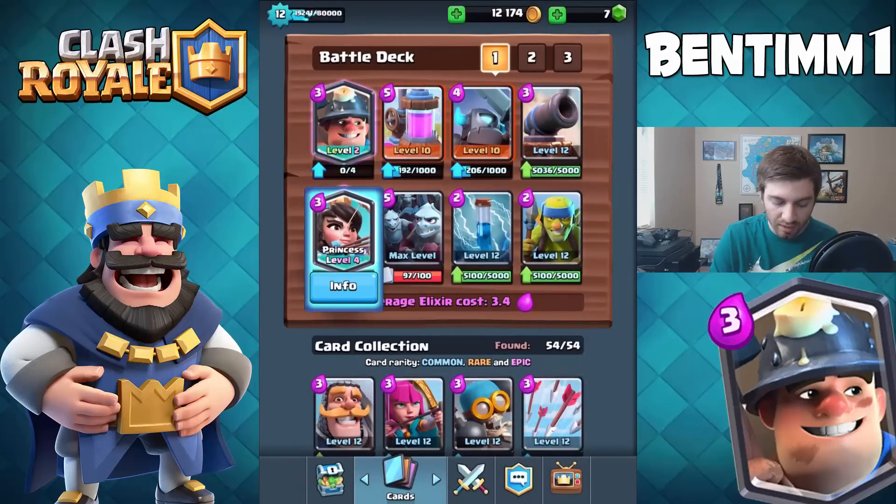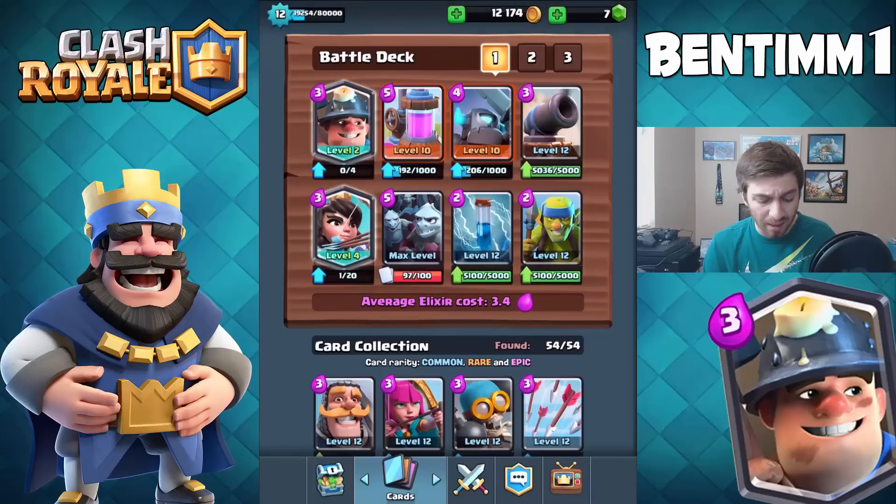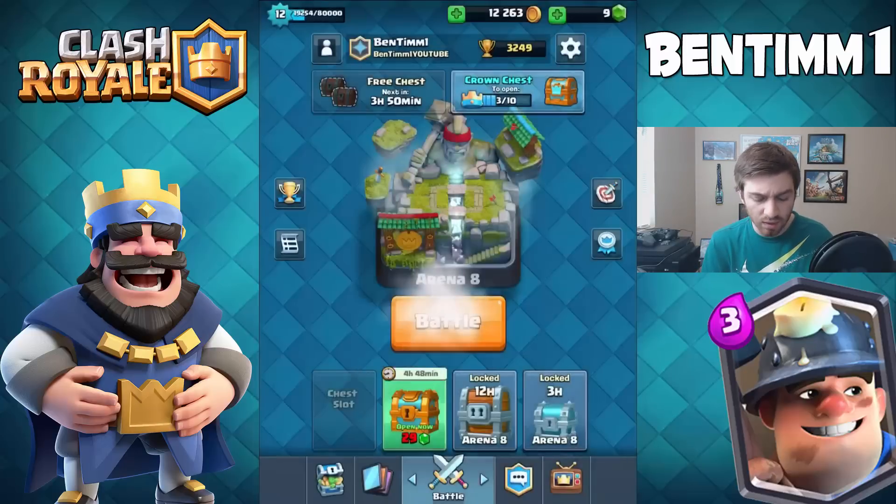So what I'm going to try to do is bait out the arrows with my Princess and then get the Minion Horde in there. The Miner is literally like the tank that gets on the tower. Let's just get into some live battles — if I lose that's okay, we're just practicing the battle deck.